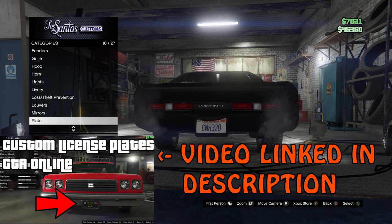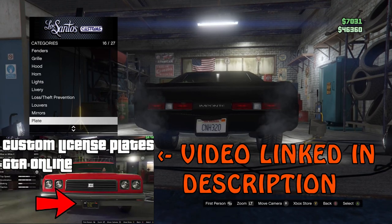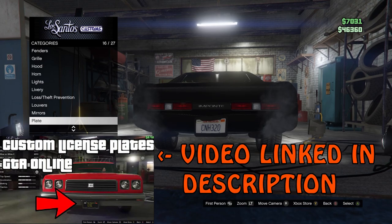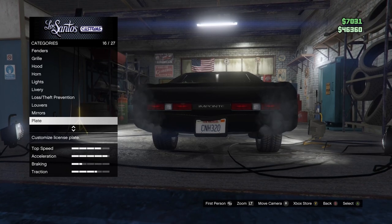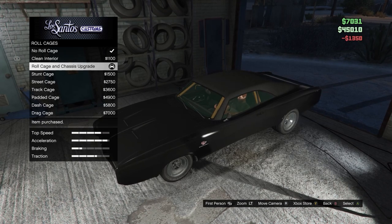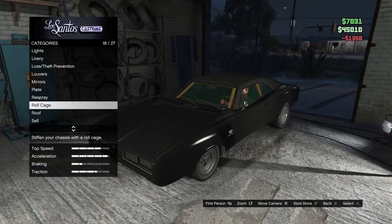If you'd like to get a custom plate, I will link a video in the description that will show you how to get a custom license plate on your car. Do not spam it in the comment section — there is a video linked in the description about where you can get a custom license plate. Next we're actually going to skip over respray for now. For the roll cages, we want to do the roll cage and chassis upgrade because the General Lee had a roll cage, so we need that.